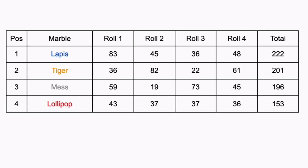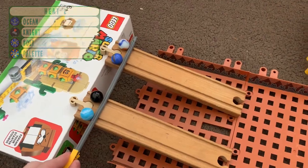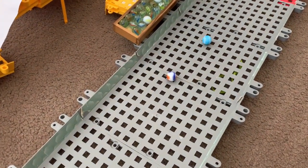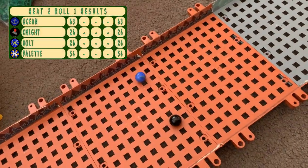Let's go to the second heat. Heat two has Ocean, Knight, Bolt and Pallet. Their first roll down — Ocean just gets past Pallet and does actually quite well in the end. Bolt and Knight further back.